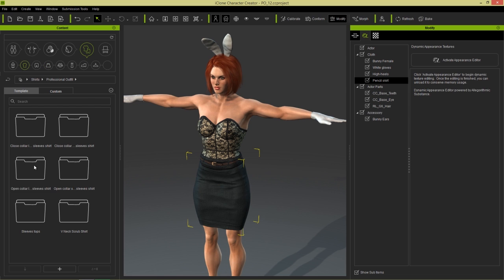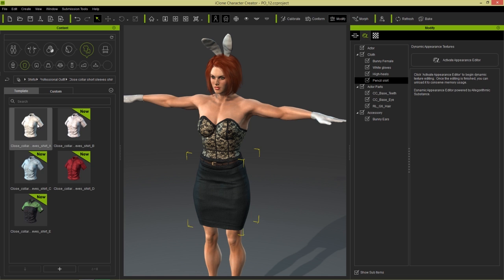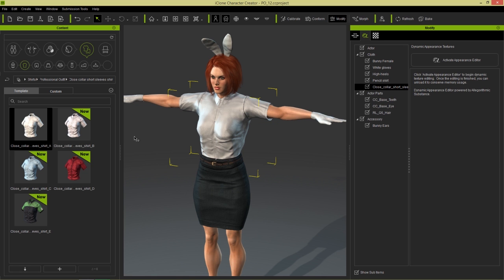Again, I'm going to Control+1 here. We want a closed collar short sleeve shirt. There we go. And I'm just going to see which one I need here — this professional one looks okay. A plain white base. All right, so she's looking more and more professional.